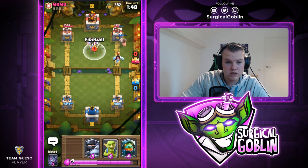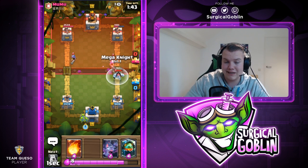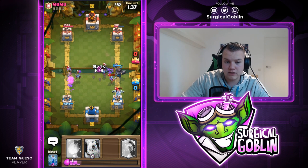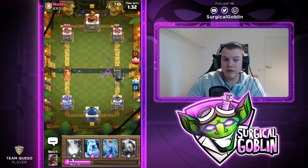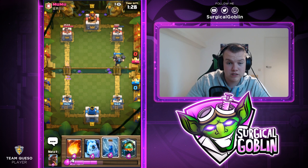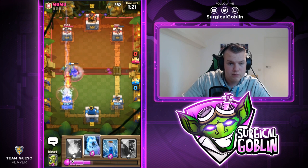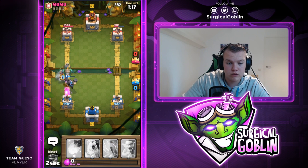He actually drops Three Musketeers — I'll go with Goblins on this side. This is the moment where Mega Knight can get a lot of value. He has two Musketeers over there, so I drop Mega Knight on top of them — after the spawn damage it one-shots them. I drop Bats in the middle to distract the left Musketeer and kill his Minions. He drops Battle Ram but wow — he actually misses his Zap!